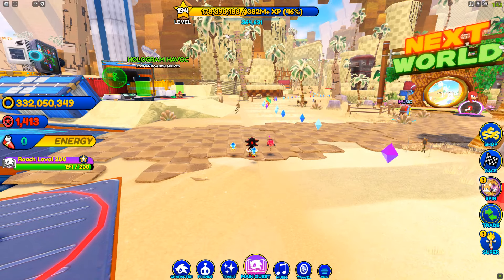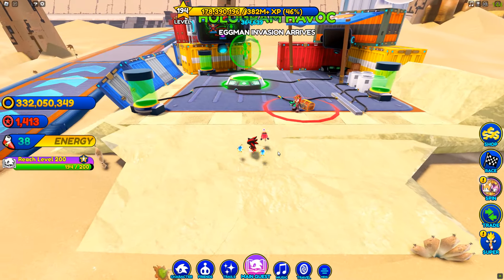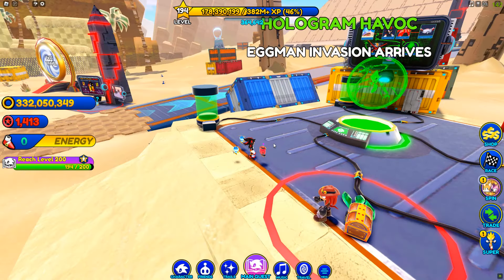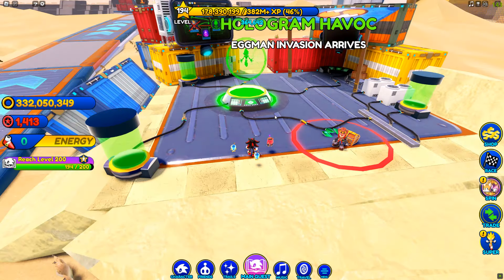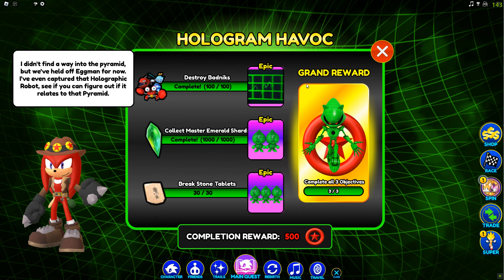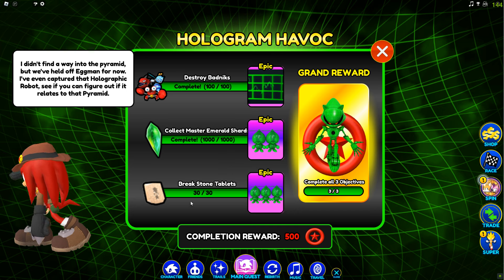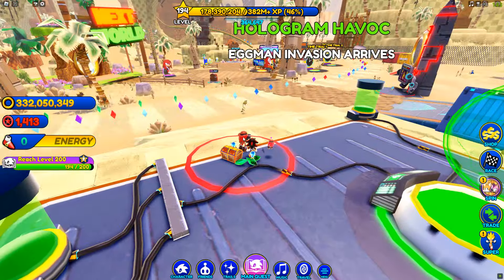The other one is in Green Hill Valley, which I'll show you how to do. Over here is the Hologram Havoc — the green Metal Sonic — and they have three different objectives: destroy 100 badniks, which are just enemies on the map; collect 1000 emerald shards, which is very easy to do; and break 30 stone tablets.